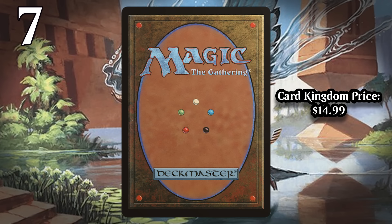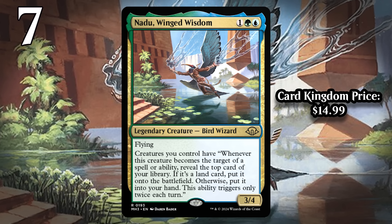At number 7, I've got Nadu, Winged Wisdom. This is another card with a really great rate — it's a three-mana 3/4 flyer. But it has this great ability where any time one of your creatures becomes a target of a spell or ability, you reveal the top card of your library. If it's a land, you put it onto the battlefield untapped; otherwise, you put it into your hand. So you either ramp your mana or draw a card — you're netting a card anytime one of your creatures gets targeted by anything.